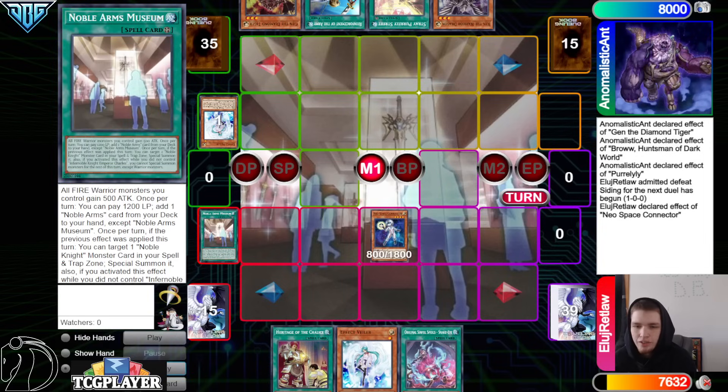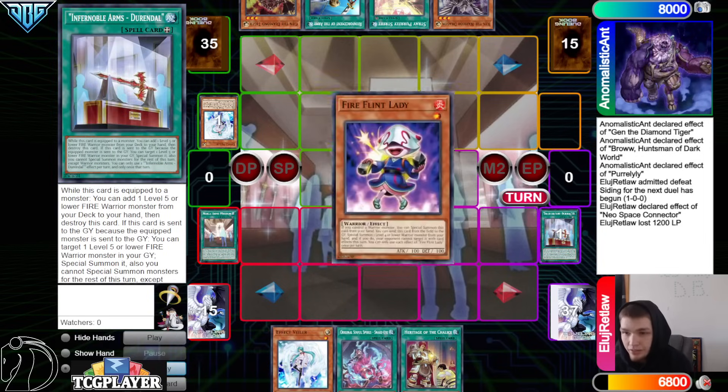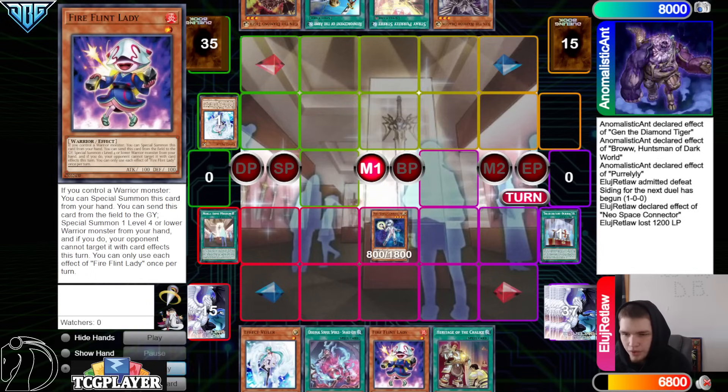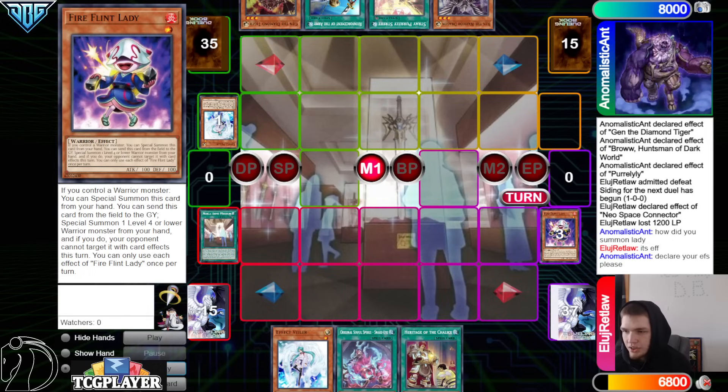Normal Connector, get hit with Valor. Activate Museum, Museum effect, pay 1200, go ahead and search out Durandal. Activate Durandal, Durandal effect — go search Fire Flint Lady and then Special Summon Fire Flint Lady.